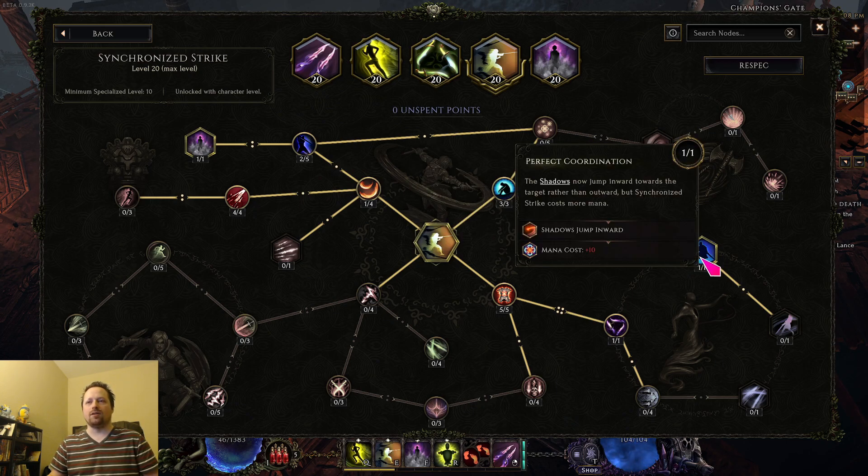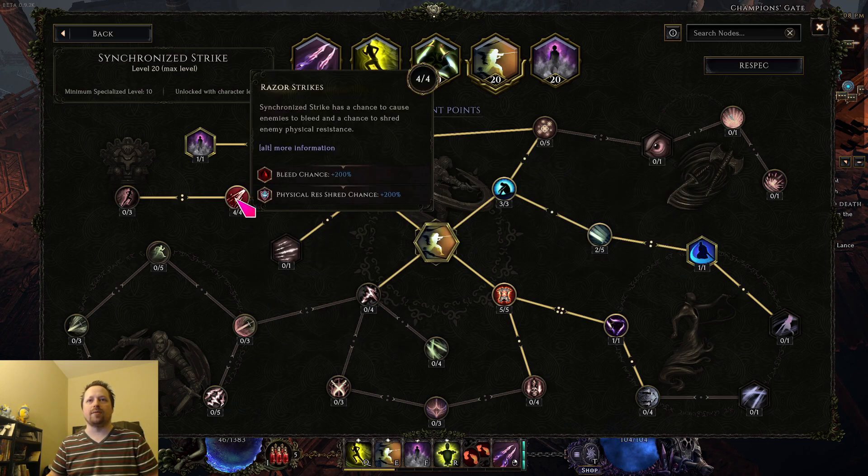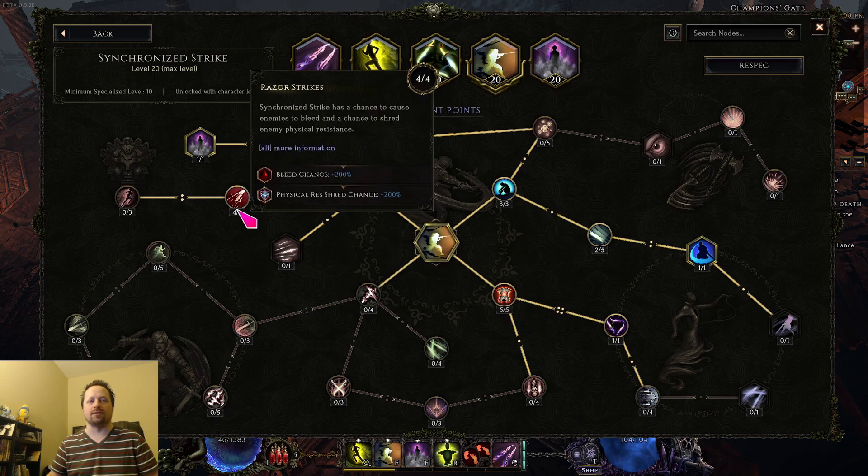Last for sync I would do the fifth shred and the jump forward node. The jump forward is also something you may or may not use — it's kind of a playstyle thing. This node increases your single target DPS and consistency significantly, but it does lower your clear speed just a little bit sometimes because the spread can help when killing lots of trash. On bosses it's significantly better, particularly because it also makes your phys res shred and armor shred from sync very consistent on single target.